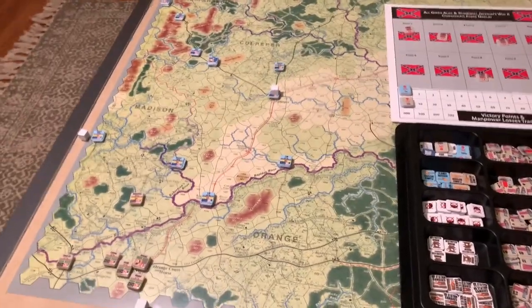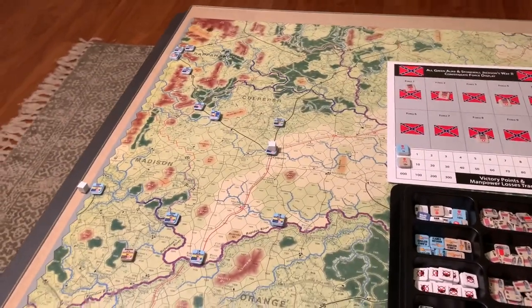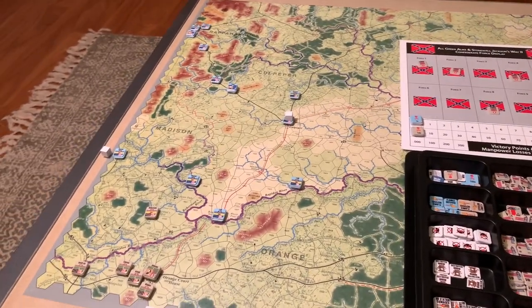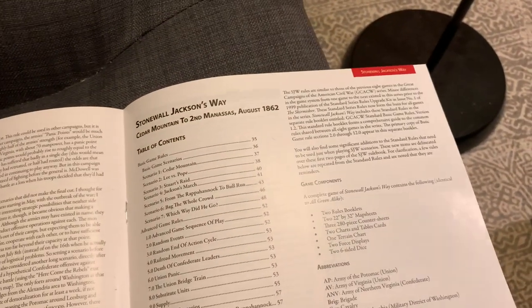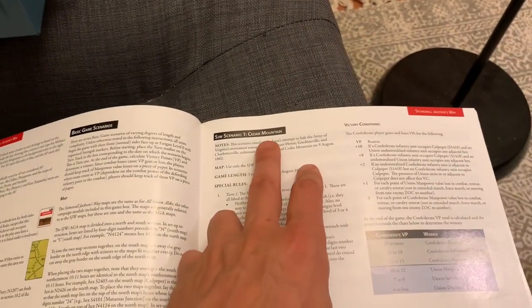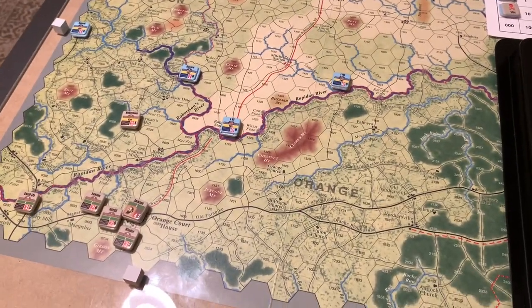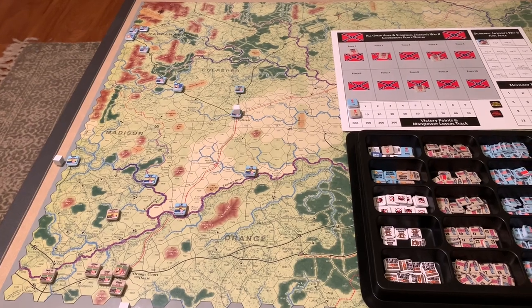I have decided that we're going to move on. I didn't want to go into a really big scenario because it was going to take me forever to play — keeping the channel moving. I don't want to be stuck in OCS land again like we did with Sicily; it took me almost a month to play. So I decided we would be going to the Stonewall Jackson's Way part of the scenario book, and do the first scenario from this game, which is Cedar Mountain — a famous battle in the American Civil War.